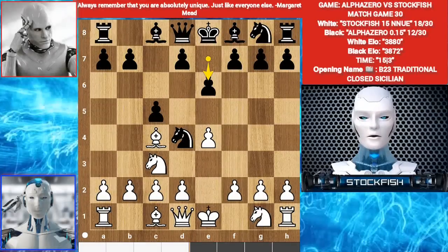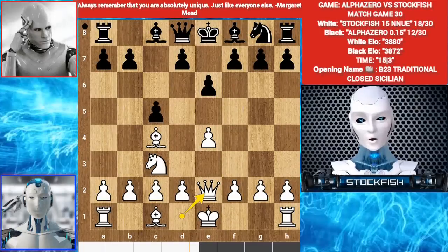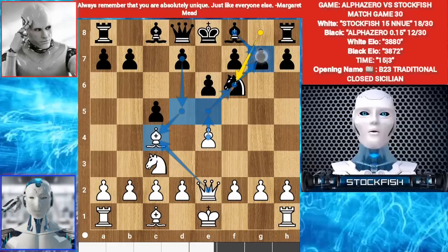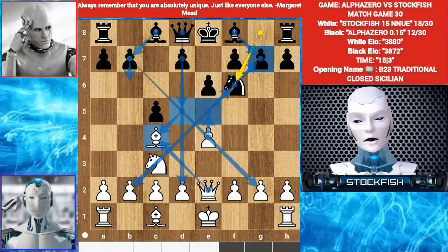e6. Knight g2. Knight takes e2. Queen takes e2. Knight f6. You might think white can play e5, but there is d5. Pawn takes, pawn takes, pawn takes, bishop takes, queen takes pawn. You will get this position where black has an open file and open diagonal for his bishops — and it's a minus 1 condition.